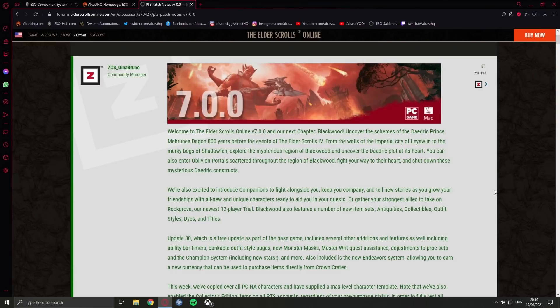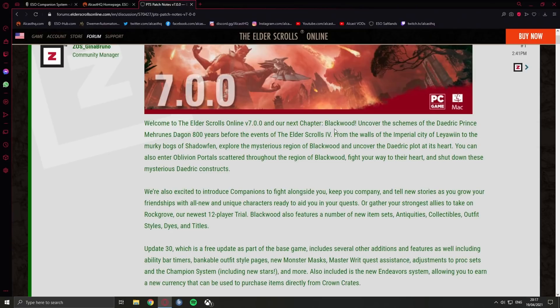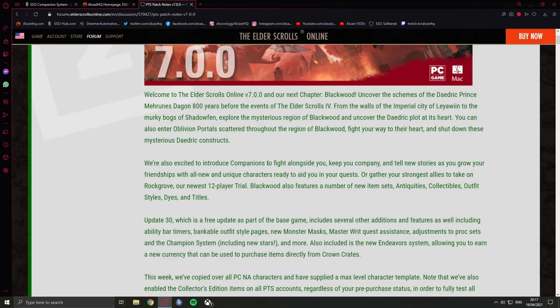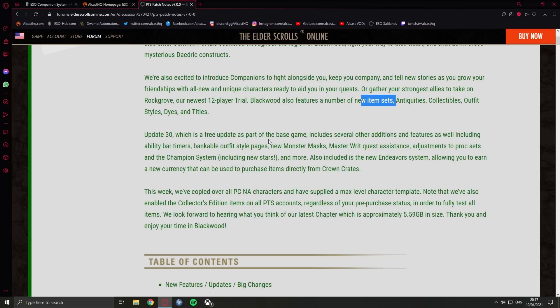Keep in mind this is the public test server so things might still change. Welcome to Elder Scrolls Online v7 and our next chapter, Blackwood. We're excited to introduce companions to fight alongside you, keep you company, and tell new stories as you grow your friendship. I'm actually looking forward to this — the companions seem to be decent, I could test them a little on the previous server but that was a very early build. There will be a new trial, new item sets, antiquities, collectibles, outfits, and more. Update 30, which is a free update as part of the base game, includes several other additions.